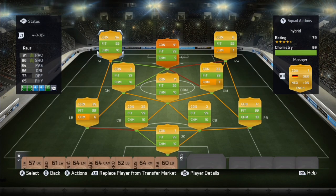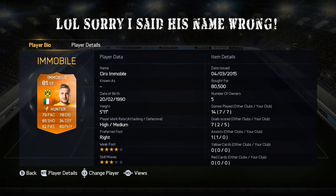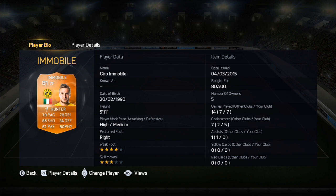In center forward we have Immobile — Ciro Immobile with the Hunter card. He is amazing. I've scored five goals with him in seven games, he's actually really good. He may not be that fast, but he can definitely put the ball in the goal. If you have a chance with him and there aren't many defenders around, shoot — it's most likely going to go in because he's a really good finisher.